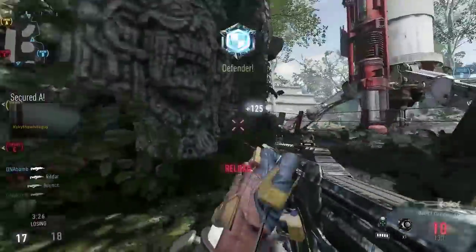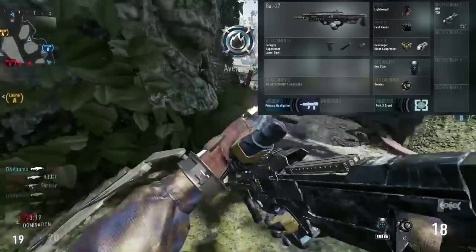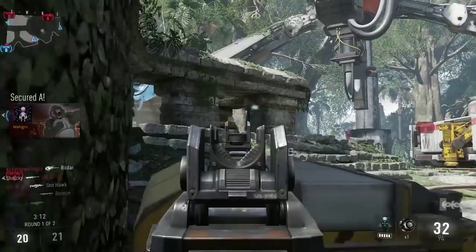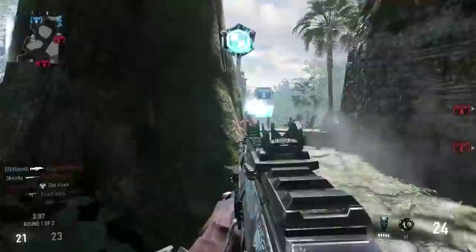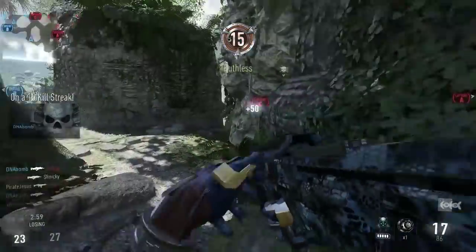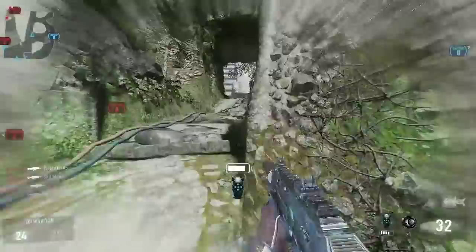The three attachments I'm running on this — I believe it is Foregrip, Suppressor, and Laser Sight. I know for a fact that it's Laser Sight and Suppressor. For the third one, I do not believe it is Quick Draw, although I highly recommend Quick Draw. I believe it was Foregrip, which increases accuracy instead of aim-down-sight quickness. I would personally go with Stalk or Quick Draw — I think Quick Draw and Stalk are honestly two of the most necessary things in this game. Two minutes into the game, I'm already on a 15 gunstreak, which is crazy.